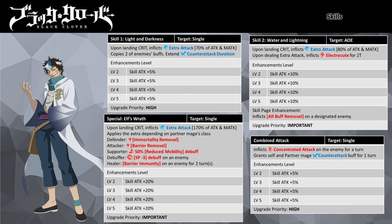If the attack lands a critical hit, Ria will deal extra attack damage that scales off 170% of Ria's total Attack and Magic Attack stats. The attack inflicts a special debuff depending on the partner mage: Immortality Removal when partnered with a Defender mage; Barrier Removal when partnered with an Attacker mage; 50% reduced mobility when partnered with a Supporter mage; SP -3 debuff when partnered with a Debuffer mage; and Barrier Immunity for two turns when partnered with a Healer mage. Enhancing the skill will improve his damage potency.